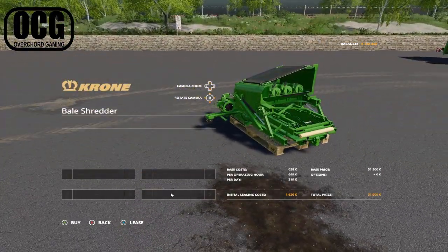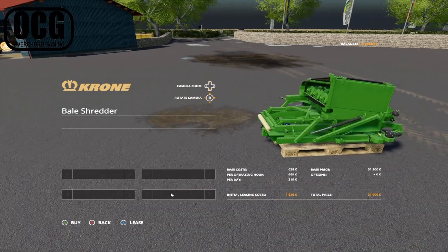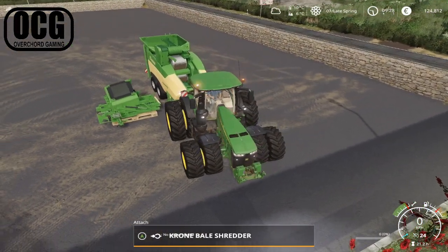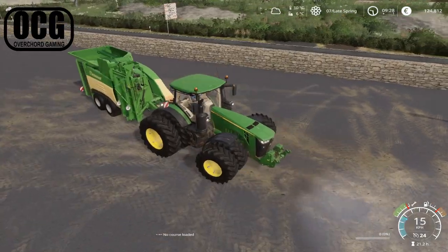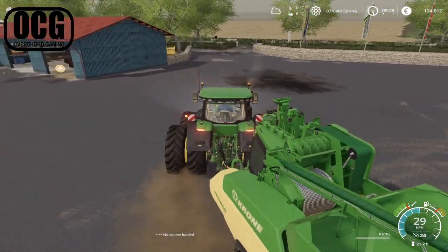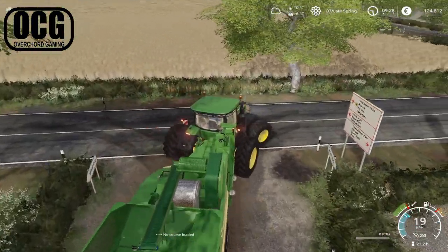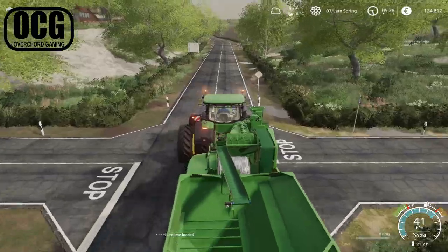The other part we need is the bale feeder, which is going to cost us another 1,600 to lease. After a little shunting we found the right combination - I thought it was on the opposite side but it's on the same side as the outtake for the pellets. We can get this thing back to the farm now and set it up near the bale shed. We'll need another tractor with a trailer and a front loader to get everything set up and ready.